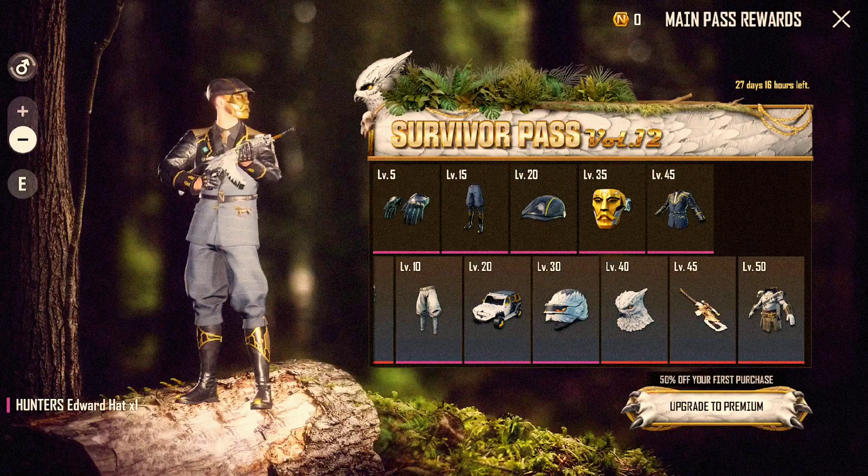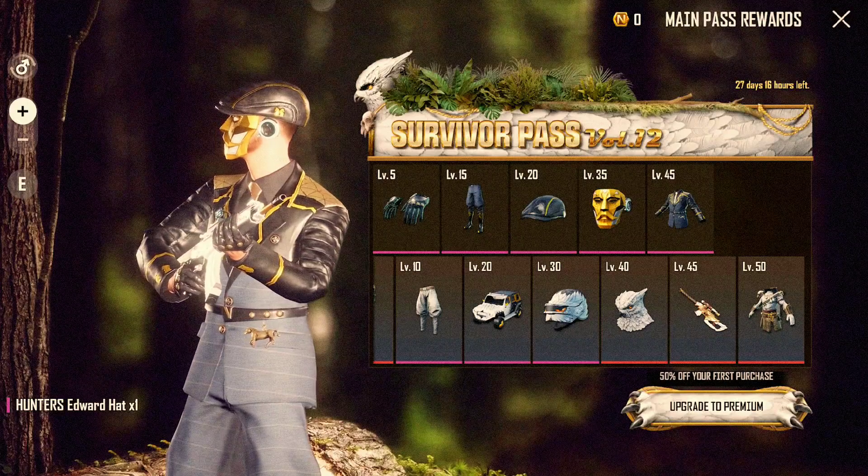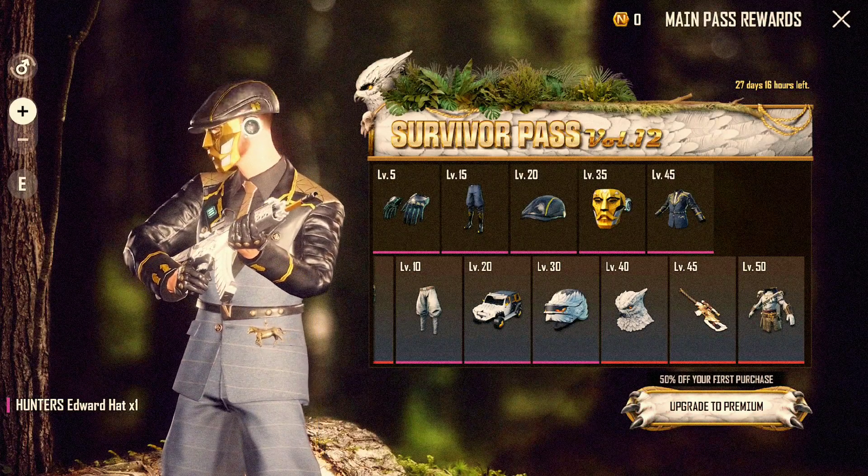Survivor Pass Volume 12 features Edward from the Hunters faction. Complete story missions to obtain Edward's outfit and appearance.